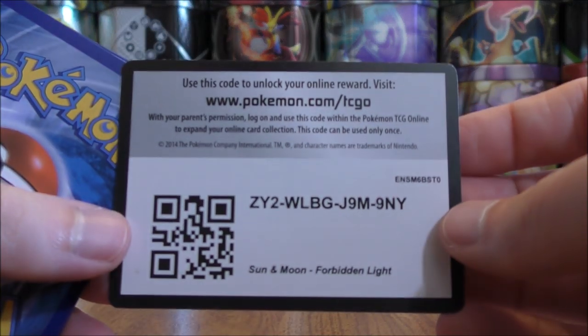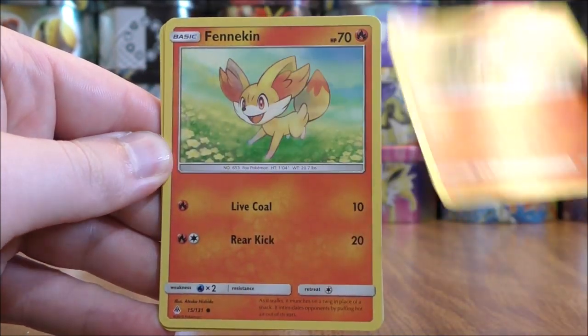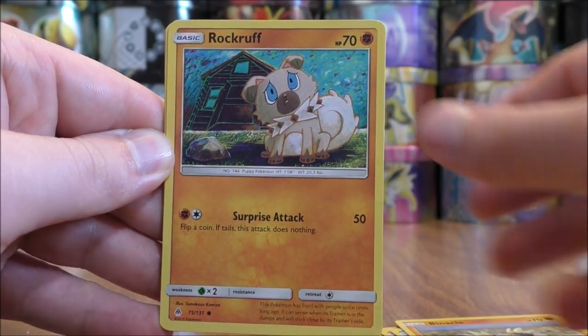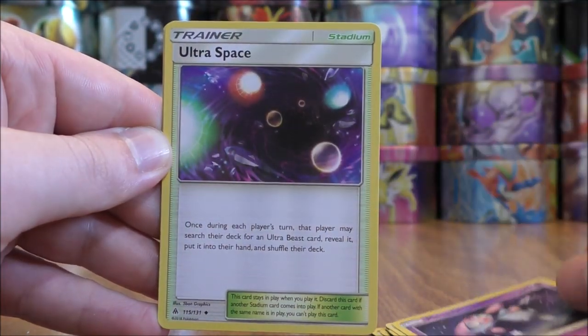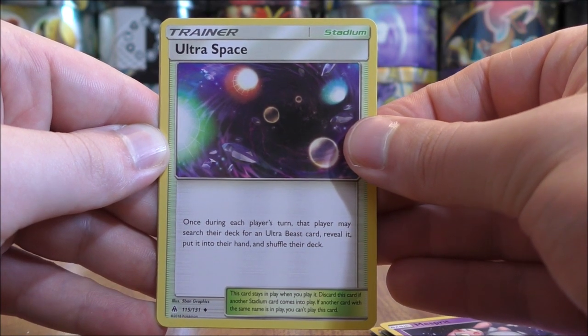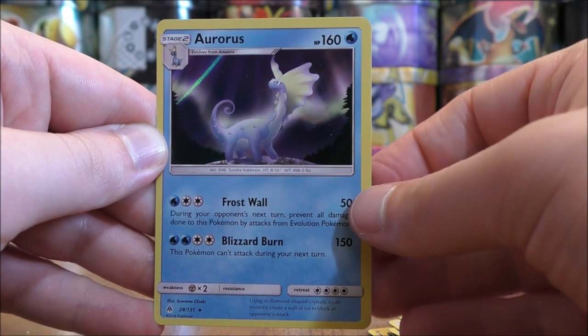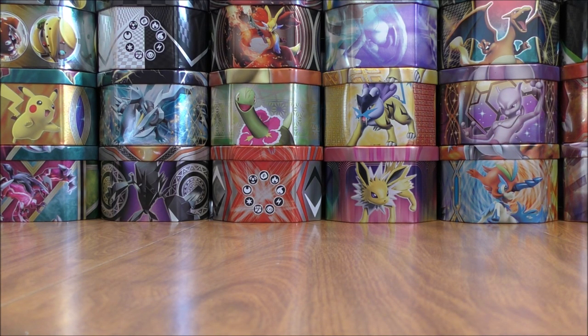Greninja on the first pack. Usually these pre-release kits do not have very good pulls, but the ones I've been opening on my channel have all been pretty good. Litleo starts the first pack — Fennekin, Clauncher, Binacle, Rockruff, Grass-type Energy, Poipole, Mesprit, Ultra Space (a great way to get Ultra Beasts into play), reverse holo of a Binacle (a common), and the final card would be a rare holo Aurorus.